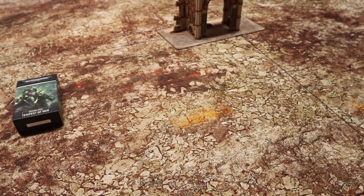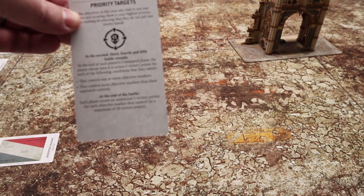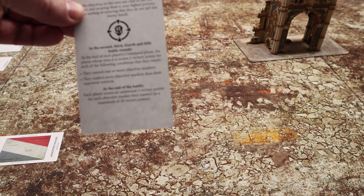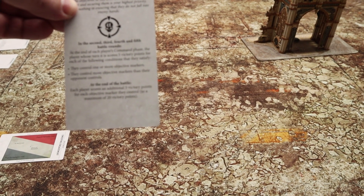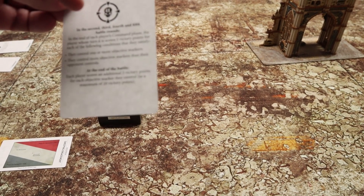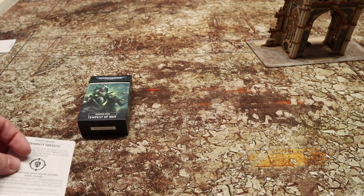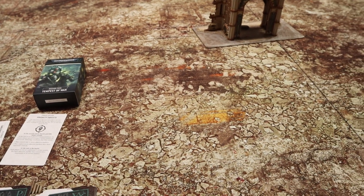We then draw a Priority Target for the primary mission. At the end of each player's command phase during the second, third, fourth, and fifth battle rounds, we score five victory points if we control one or more objective markers and control more than our opponent. At the end of the game, we score an additional five victory points — to a maximum of 20 — for each objective we currently control.